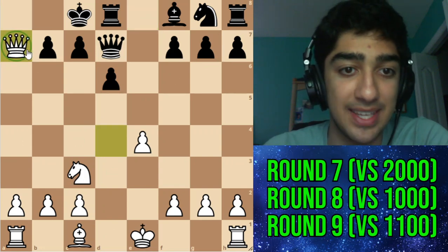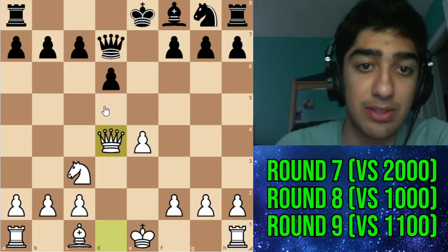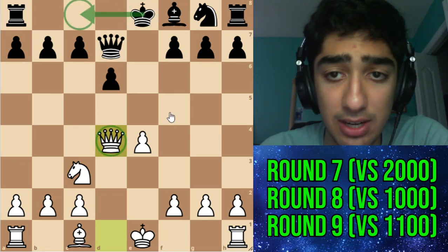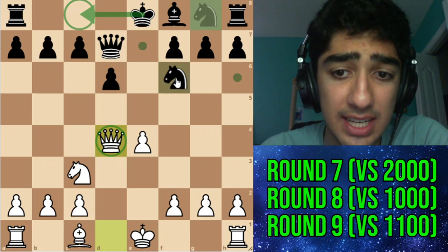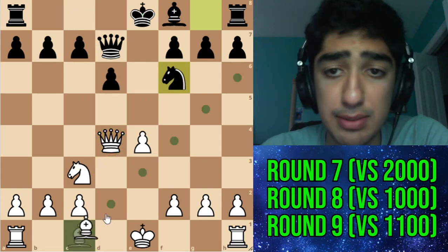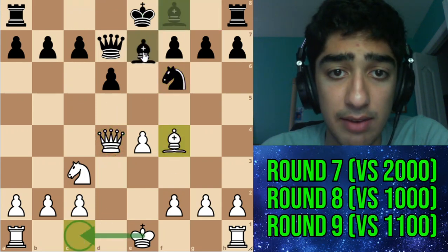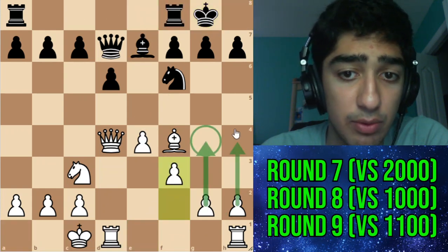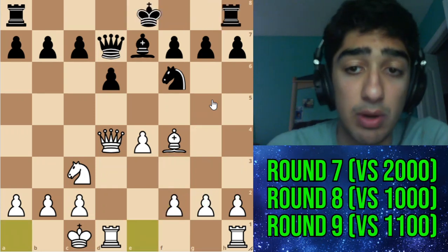Queen takes a7 — just a free pawn. Usually you shouldn't castle queenside especially when there's a lot of pieces in the center. Maybe knight f6 could have been played instead, and I was planning bishop f4 and castles queenside — for example bishop b7, castles queenside, castles kingside, and I was planning f3, g4, g5. But instead he castled and after I take he went for c6.